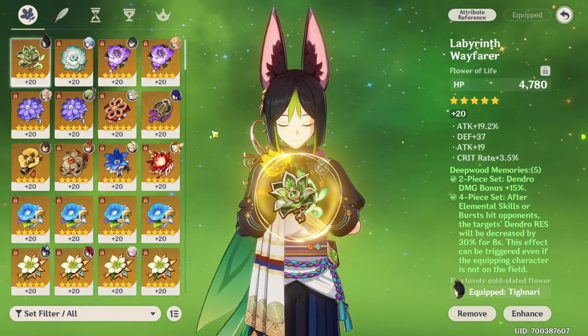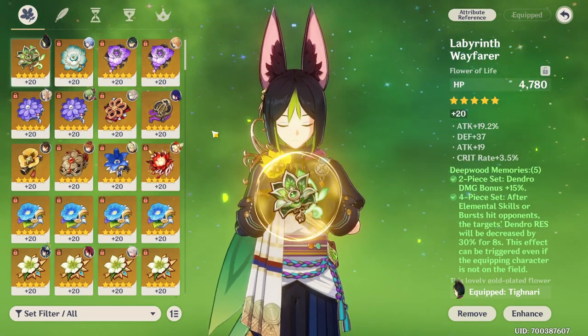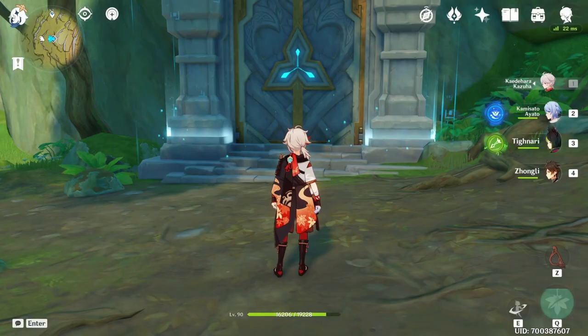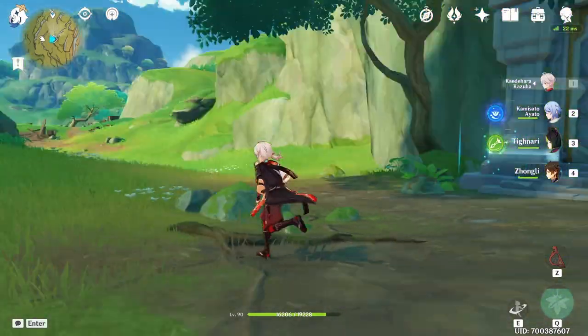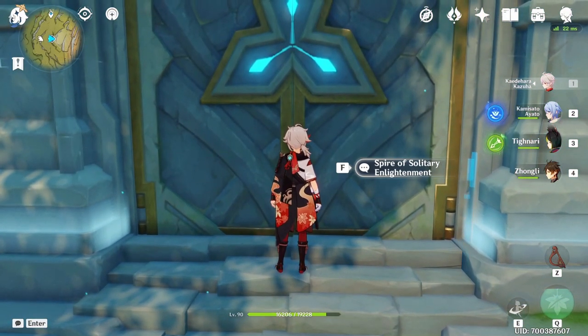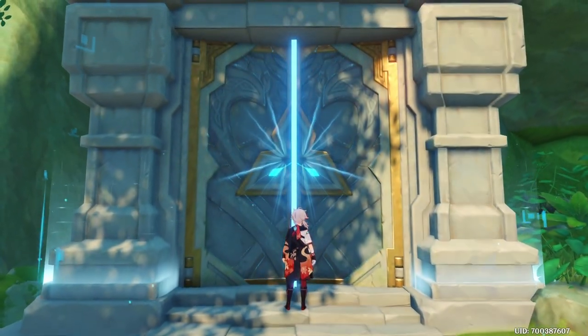Hey guys, what's up, I'm Boyka and in this video I'm gonna show you how and where to farm the new artifacts Deepwood Memories. The domain you're looking for is gonna be in the entrance of Sumeru — it's gonna be this one over here — and you're not gonna need any puzzles to unlock it. All you have to do is come over here and click F, or depending on what platform you're playing on, click the corresponding button, and the domain is gonna basically unlock for you.